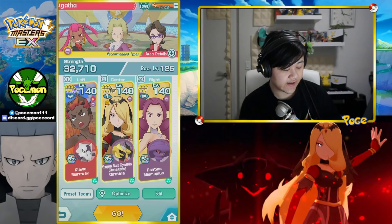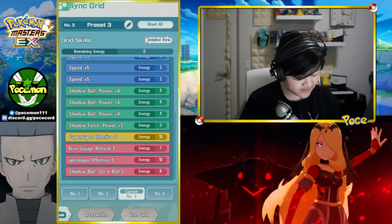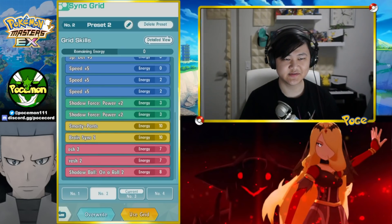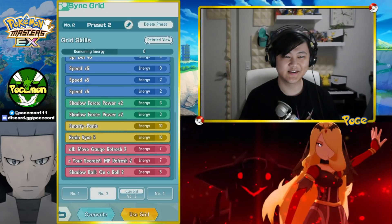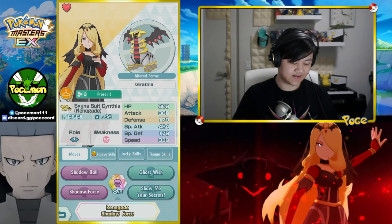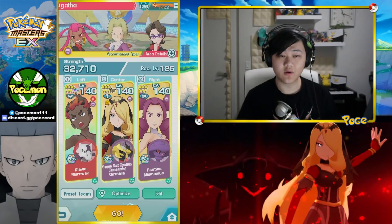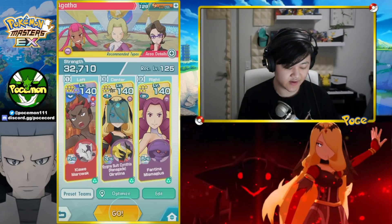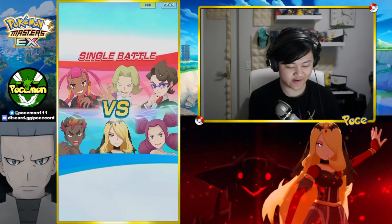Let's do another one where we run a support EX and we're not nuking — just syncing with the support and DPSing with Fantina via Shadow Ball. Oh — I forgot to switch grids! That's why the sync was doing that much damage. Oh well, so we're going full DPS Shadow Ball over here. I was supposed to switch this grid for the last one, but it's okay — that was even more impressive. You still saw the damage even without the tech innate. Anyway — DPS Shadow Ball with a support EX, so we're not syncing with Cynthia. We're just syncing with the support and DPSing with Fantina.